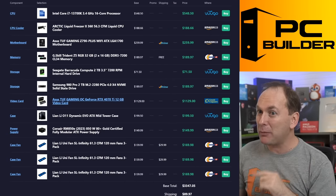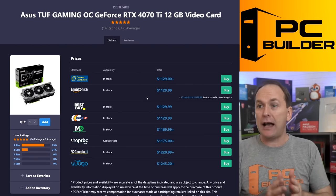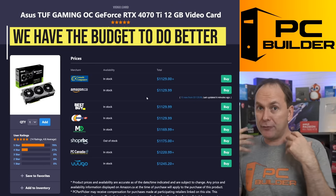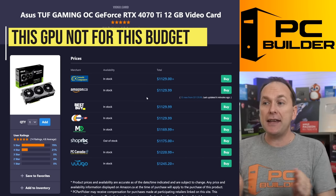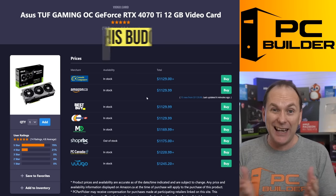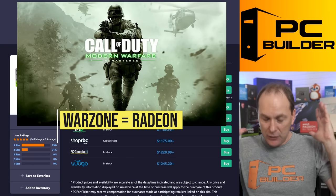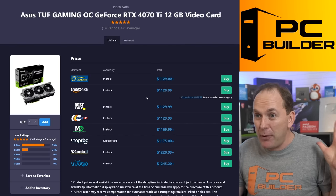You got the Asus TUF Gaming OC RTX 4070 Ti. You're like, Jason, that's an expensive GPU — and yeah, it is expensive if you don't consider the budget. But we have $2,500 USD or $3,500 Canadian here to spend. We should be getting a GPU that's way more powerful than this. We should be walking away with a 4080, a 7900 XTX. Especially if you're playing Warzone, you should really only be looking at Radeon GPUs — and if all you play is that, then Radeon GPUs is where you want to be, and we should have a much bigger one than this.